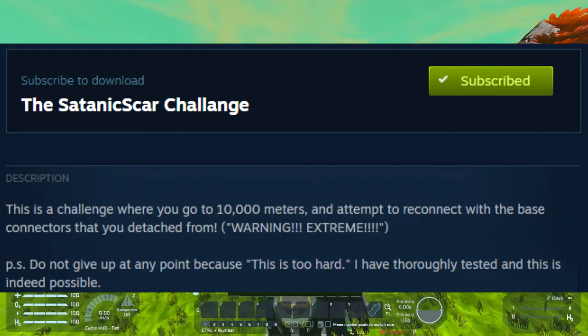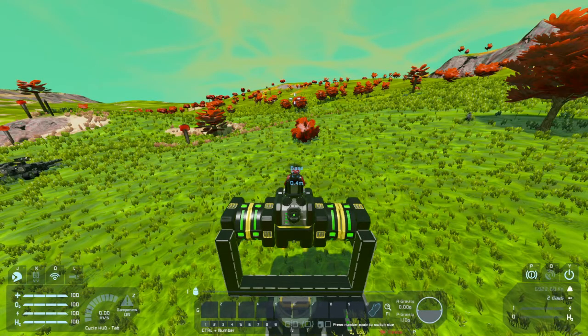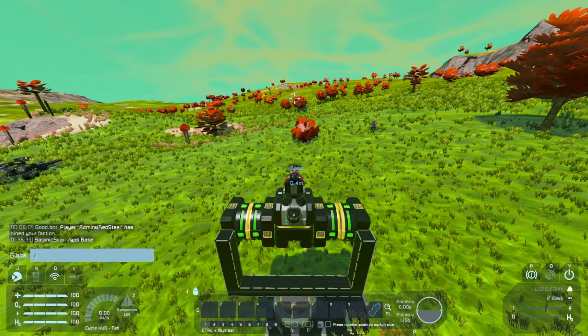This is what it says exactly. Essentially, too long didn't read: you go up to 10,000 meters. You get into the seat type slash GPS and name it whatever you want — this tells you where your base is. The goal is to go up 10,000 feet or 10,000 meters in the air, then come back down to base and try to reattach with the platform.